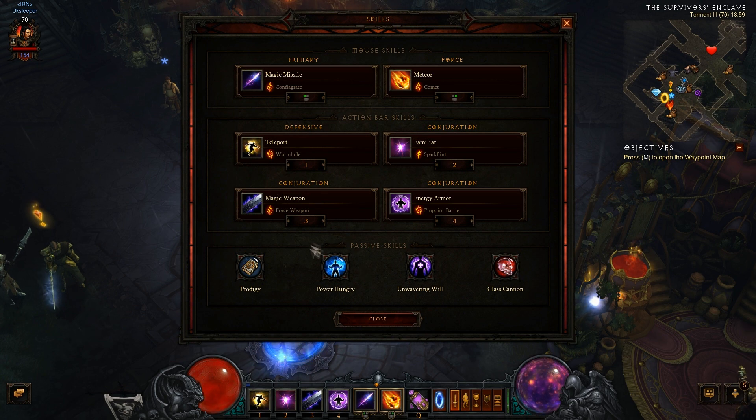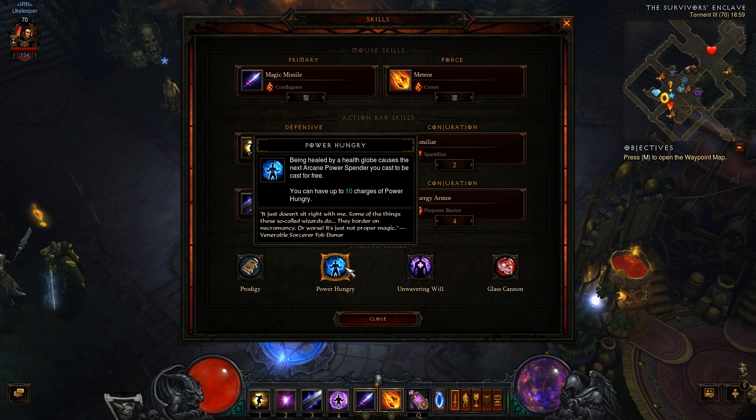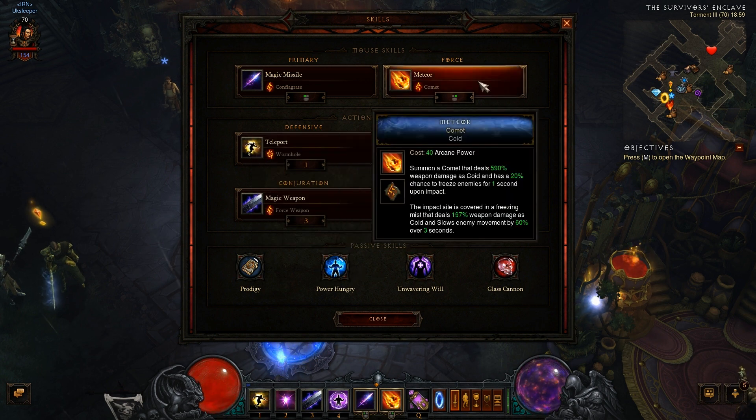The next passive is Power Hungry. The reason I use this is because I always pick up health globes — I have a tank, so I seem to get loads of them, sometimes 6 or 7 without even knowing. This allows us up to 10 free casts, meaning I can cast Meteor 10 times for free. For me personally, that's about 75 million damage, plus depending on the situation.